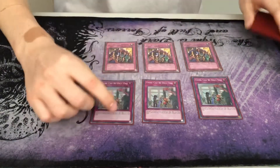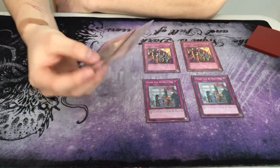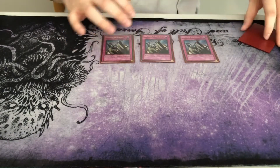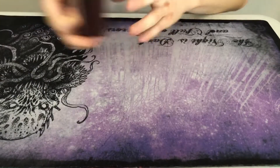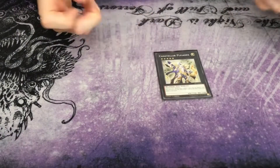And you play three Skill Drain and three There Can Be Only One. If you draw one of each in your hand, you're probably gonna win the game. And you have three Solemn Judgment and three Strike. So that's the main deck — 50 cards, super consistent.